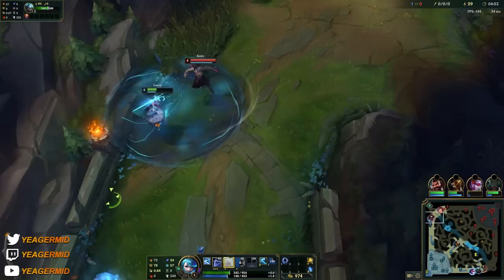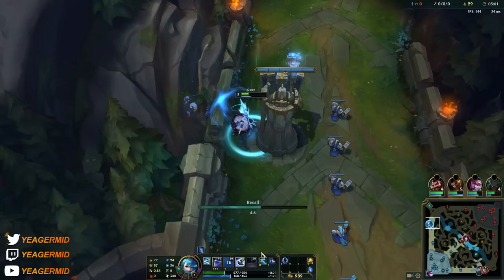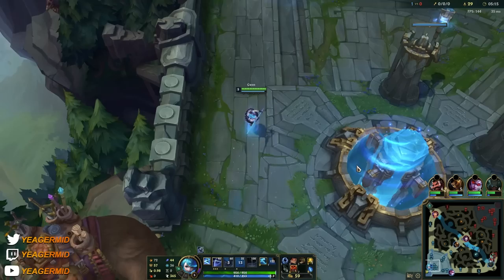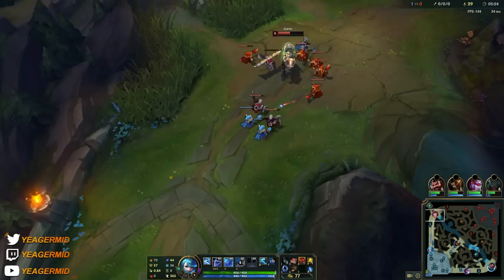Use Ghost on Gwen. The reason you do that is because gap closing is a struggle, similar to Darius. She doesn't really have any reliable CC — she only has a slow on her ultimate. She has that dash, but in order for her stuff to work she has to be on top of the enemy champion. She can't really do that without Ghost up, so this summoner spell is a lot better than Flash. These champions absolutely need Ghost in order to stick to their targets.